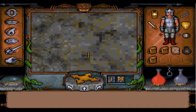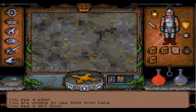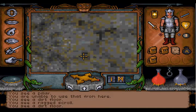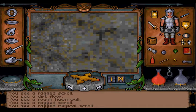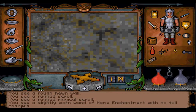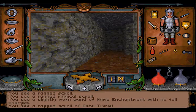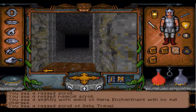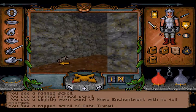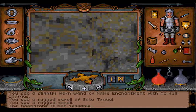What do we have here? Oh, a scroll. Can we take it? We took it. What does it do? Gate travel. Useless. Since we carry the Moonzone around, the spell of Gate Travel wouldn't do anything. We could actually use it and it wouldn't do anything. See? Moonzone is not available — of course it's not available because it is here.